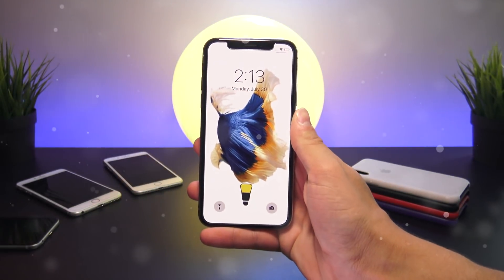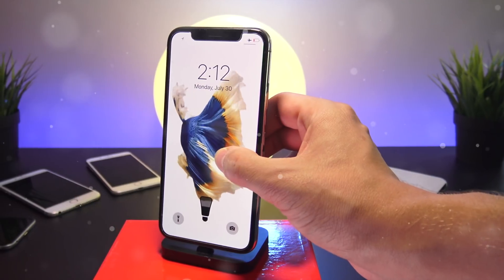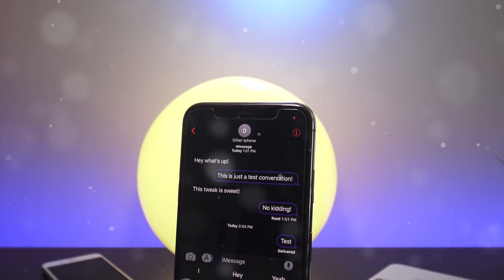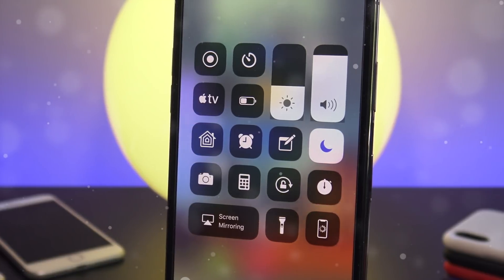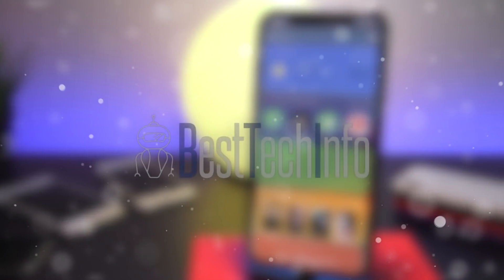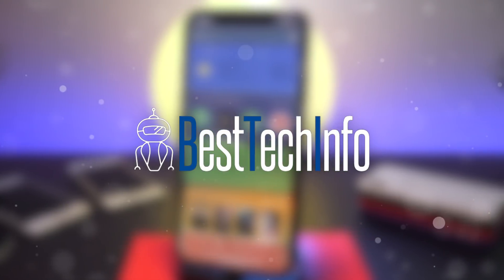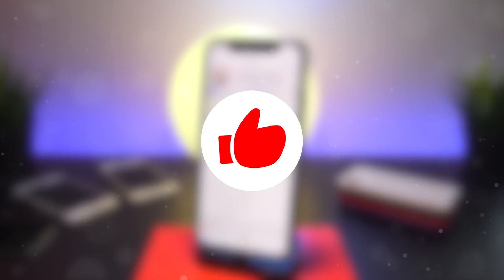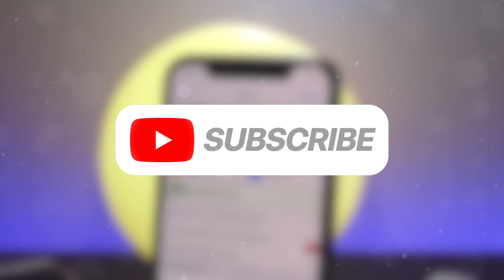That wraps up today's video — thank you so much for watching. This is my top 11 tweaks list that have come out within the last week and/or been updated to support iOS 11.3.1. Let me know in the comments which tweak was your favorite. My two favorites were Bubbles for the Messages app customization and Duo for adding a second page to Control Center. All tweaks covered today are listed with their repositories on Best Tech Info, so you can easily find everything needed to install them.